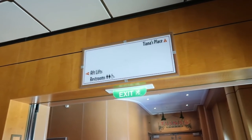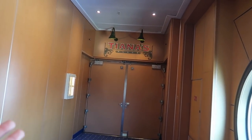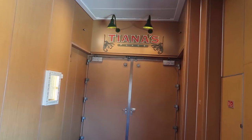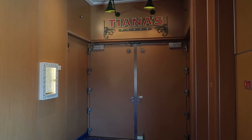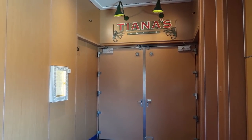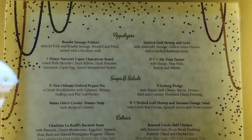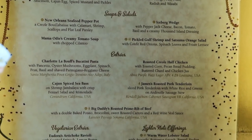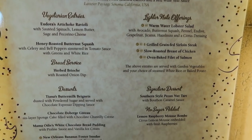From Connect@Sea we head toward Tiana's Place, where we'll be eating dinner tonight — we'll put a link to that video in the description. Just a quick preview: the menu is very New Orleans-inspired. That covers everything on deck three. We're headed back to the midship elevators to start level four.